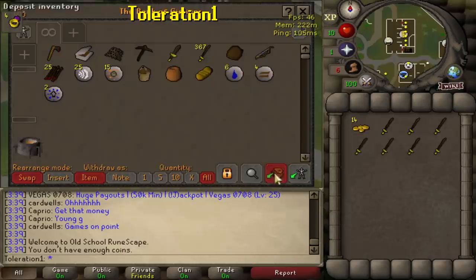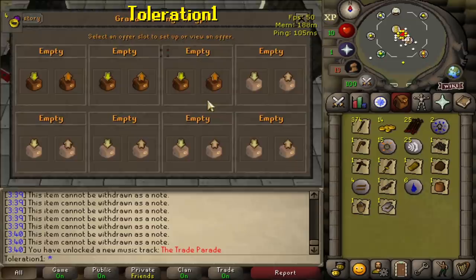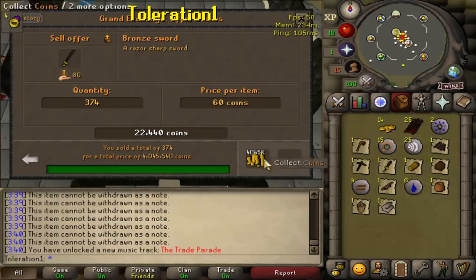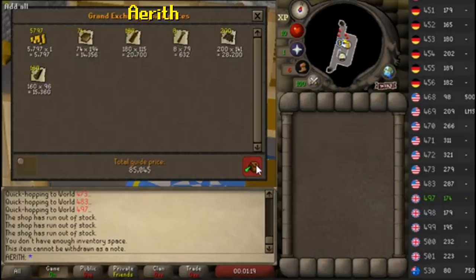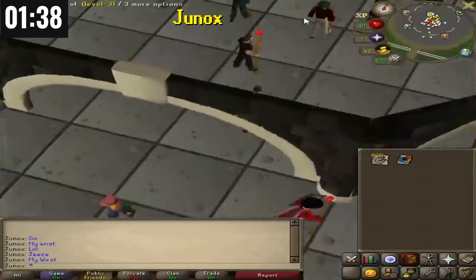Toleration 1 bought 374 bronze swords in 30 minutes, and somehow gets 4 million GP from them. The rules clearly stated no GE manipulation, so Toleration 1 is definitely disqualified. Aerith finishes buying fishing equipment, heads to Lumbridge to bank, and price checks over 100 of most items for a total of 85k. Junox got 620 tinderboxes in 30 minutes — you can see in the chat his wrist definitely hurts. He sells all the tinderboxes and ends with 53k GP.